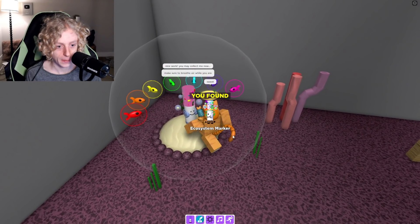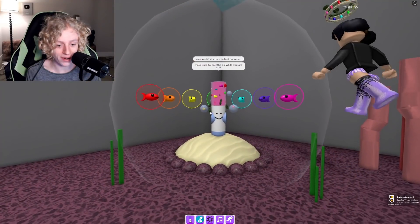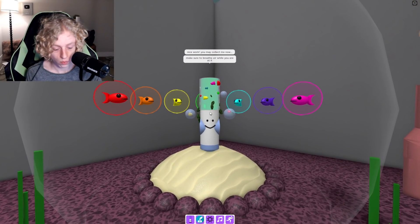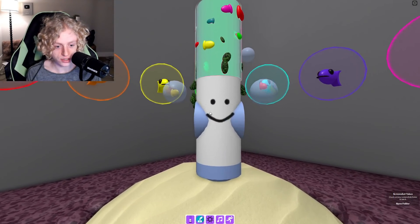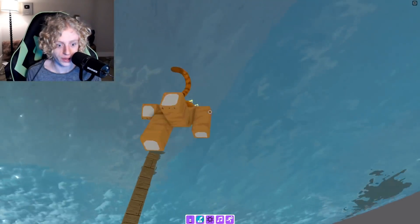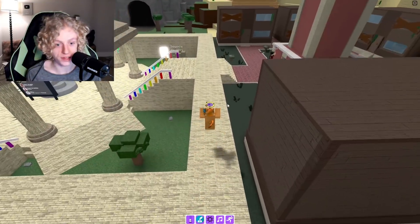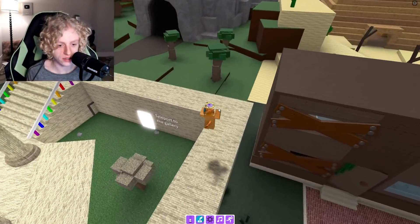Sweet! Make sure to breathe air while you're at it. Ha-ha! Ecosystem marker — whoa, look how cool he looks! It changes colors or something. Look at all the fish in it and the vegetation. That's a really cool marker. That's gotta be one of my favorites — I just love it. I love the design. I like it when there's a lot of interesting things going along with it.